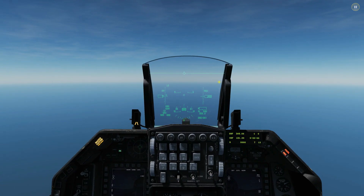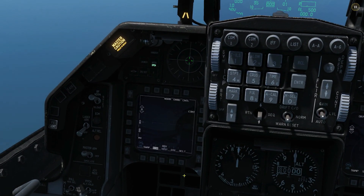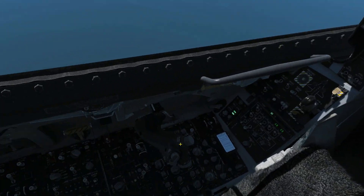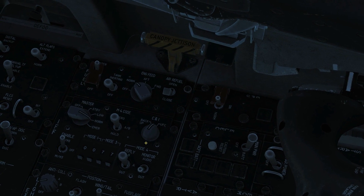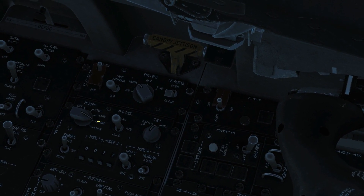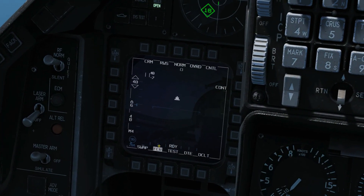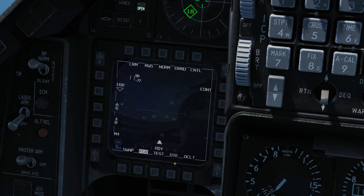These guys here are all hostile. So with this initial functionality, we have nothing on the HUD yet — everything is done through the FCR down here. We're going to unpause. The first thing we're going to do is go to our IFF backup panel here on the left console. It is imperative we ensure that our master control is in either low or norm for this current early access IFF to work. FCR up here — I'm just going to zoom out, make sure it's SOI, obviously with the square around it. If not, you're going to use DMS aft.